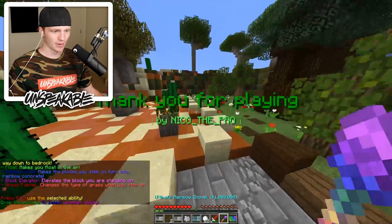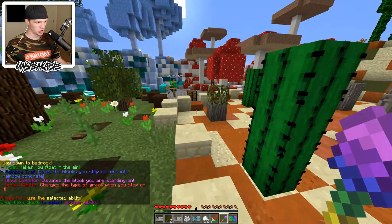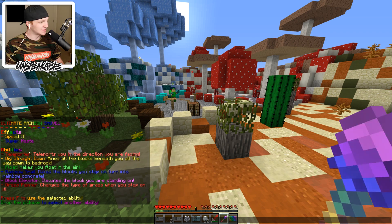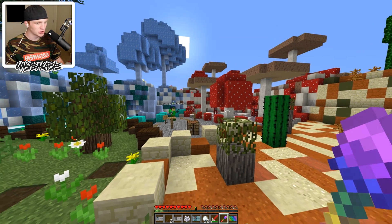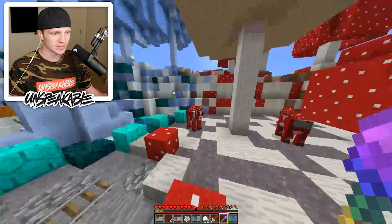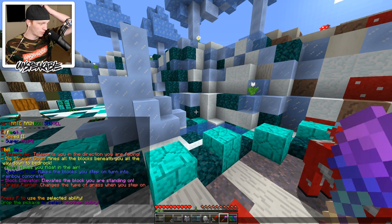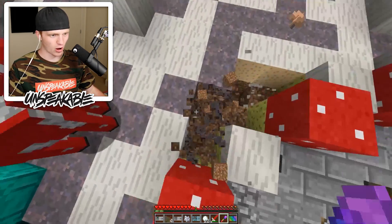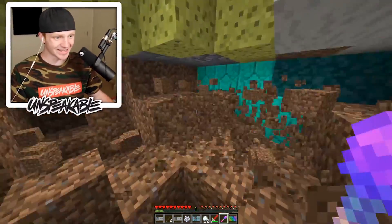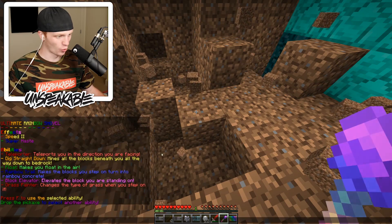Thank you for playing. Wait — that's the end of the map? The ultimate rainbow shovel! What does it do? These are all the abilities: speed, super haste. Teleporter — teleports you in the direction you are facing. Dig straight down — mines all the blocks beneath you all the way to bedrock. Look at this thing, it's insane! So worth it.